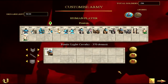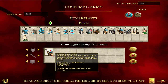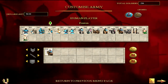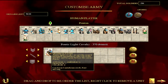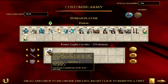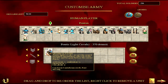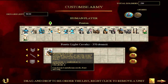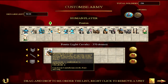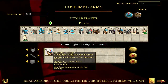In 9th position we have Pontic Light Cav. Pontic Light Cav is effectively a Jav Cav unit and there are lots of factions that field Jav Cav units, but I particularly like the Pontic Light Cav. I find this unit to be one of the most cost effective Jav Cav units you can get. They're worth 370 denarii — attack is 7, defense is 7, charge is 4, missile 7.